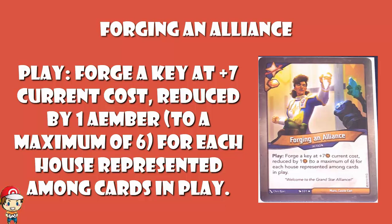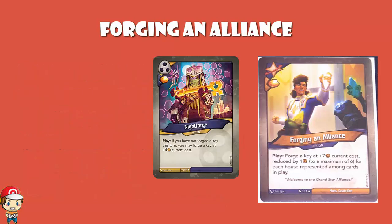It literally just lets you forge a Key out of turn. One of the things we saw with Knight Forge - it was one of the new key cheating cards in Age of Ascension - it said: if you haven't forged a Key this turn, you may forge a Key at plus 4 current cost. That's not part of the deal here. Now you are at plus 7 current cost, but if there are 4 houses out, then you're forging at plus 3 current cost.